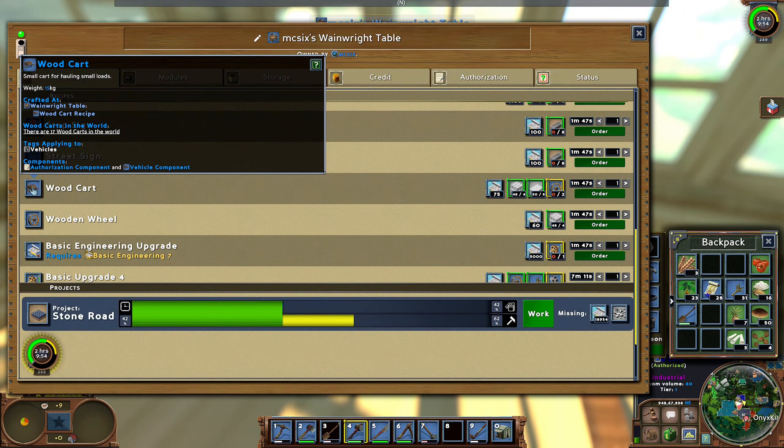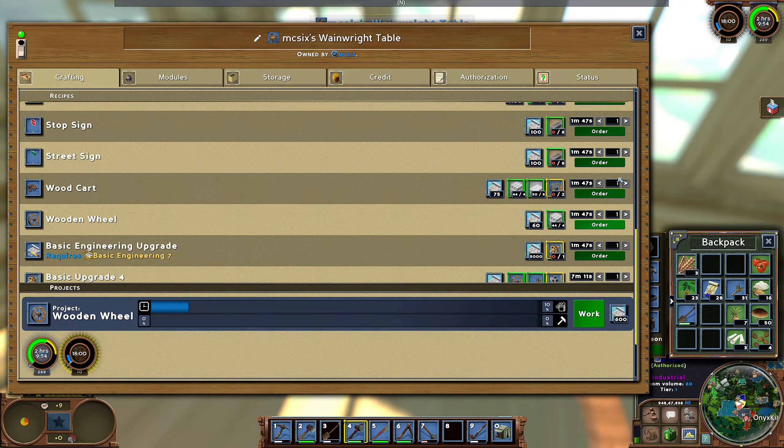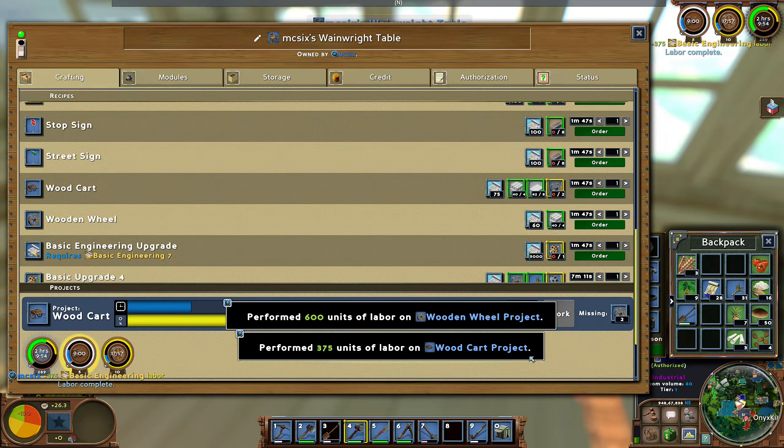At the moment there are 17 in the world and I think we should make maybe four more — that's currently enough. Actually I still have five more. So 10 wheels, and I also need to eat a bit something. Let's work into it. Put the cards first, then they will get ready once the wheels are available.